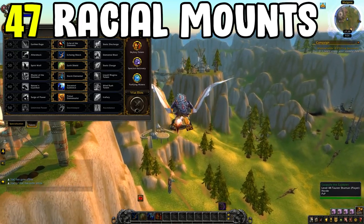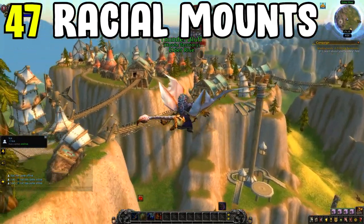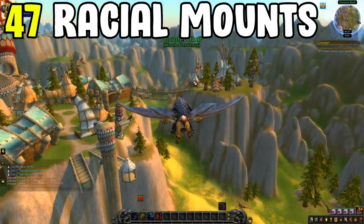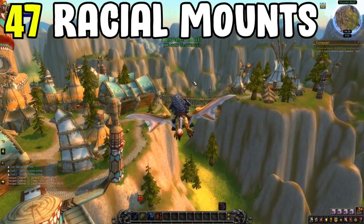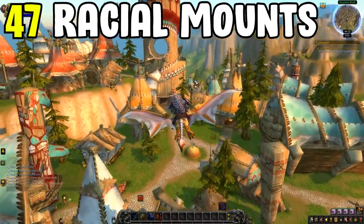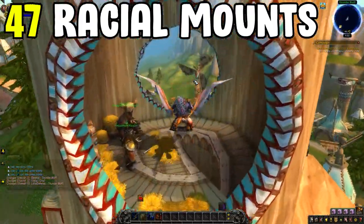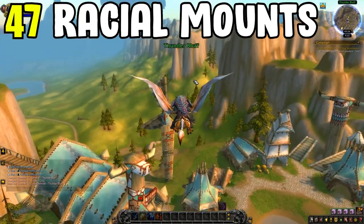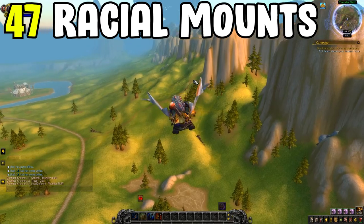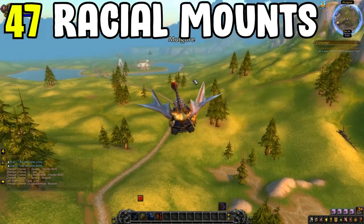I remember having to do this by making a Death Knight on every single class and leveling them up before class trials were a thing. That took a lot more time, so making class trials is a lot easier. Overall that's the standard one to get done first, because that's 47 mounts — you'll definitely get the Albino Drake straight away.